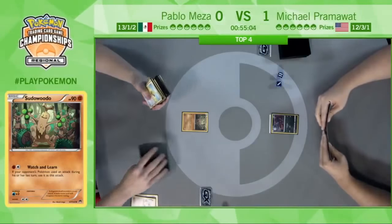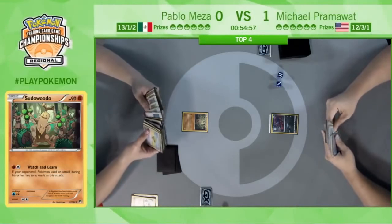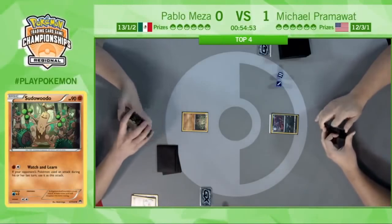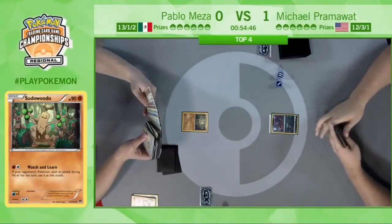Watch and Learn has a game to it where it's not actually just copying an attack — there have been a lot of attacks that sort of copy, and Zoroark is kind of known for that. But this one actually makes you only copy an attack if your opponent used it last turn, so you can kind of blank the Sudowoodo by just not attacking if your opponent doesn't surprise you with it.